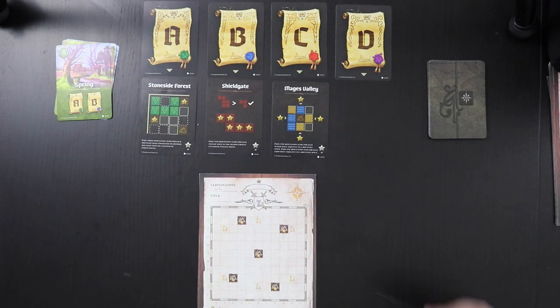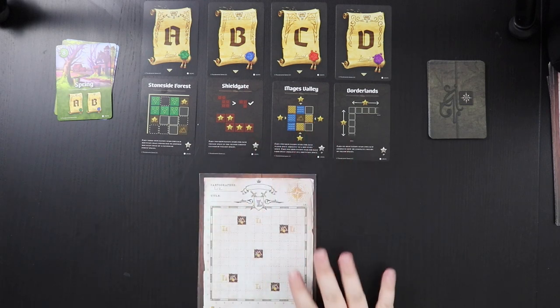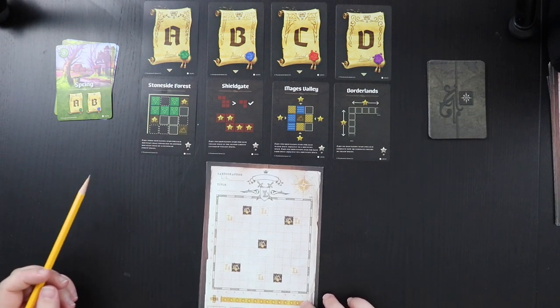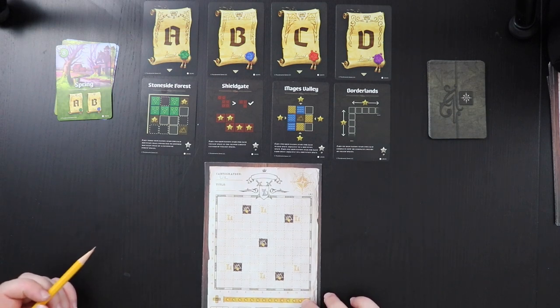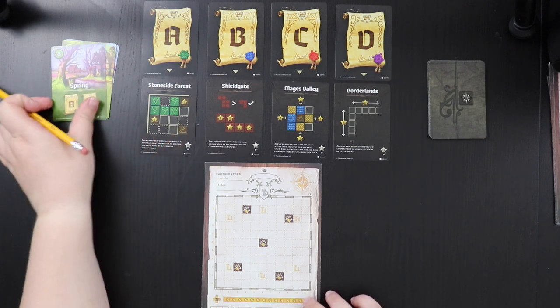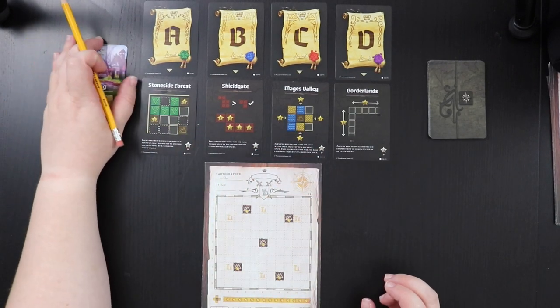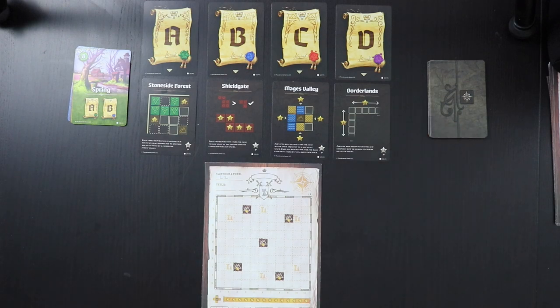Decree D is Borderlands: earn six reputation stars for each complete row or complete column of filled spaces. So in addition to connecting things across the middle, I should be attempting to fill rows and columns. This is a pretty tall order. For spring, we're scoring A and B only, and we have eight time units.